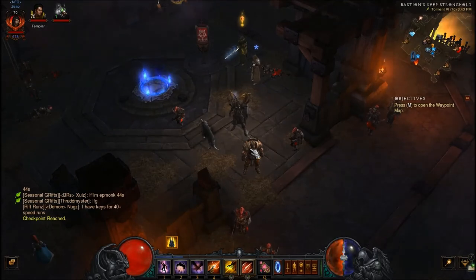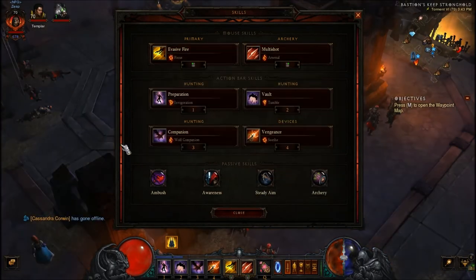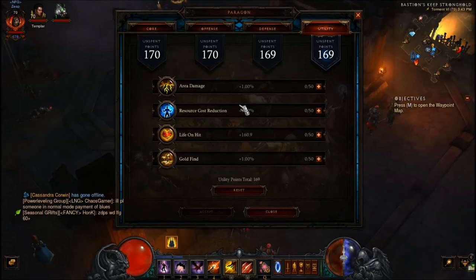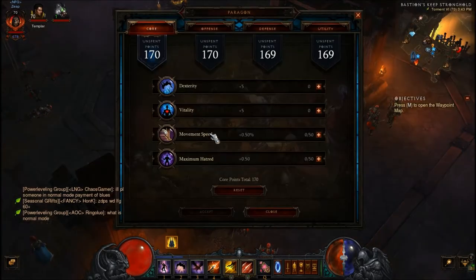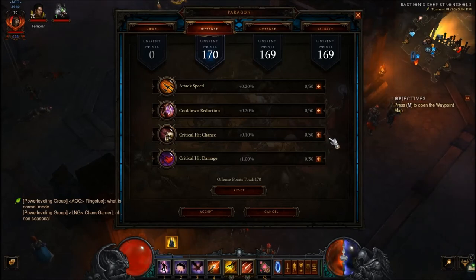The demon hunter — this can vary depending on what spec you're running. We're running the multi-shot build with the new set. For the boots I have 10%, so I need an additional 15%. First, you want maximum hatred, and then the rest all the way into dex. For offense, you're going to want crit hit chance, crit hit damage, attack speed, and then finally cooldown reduction.